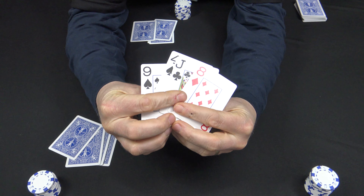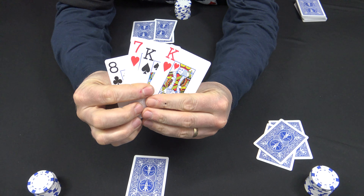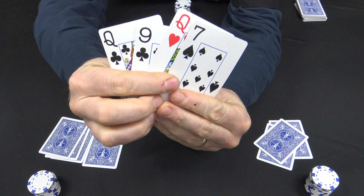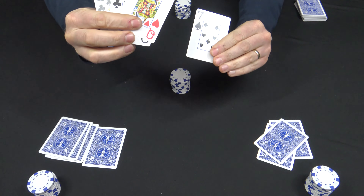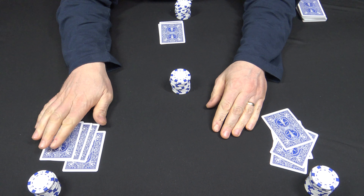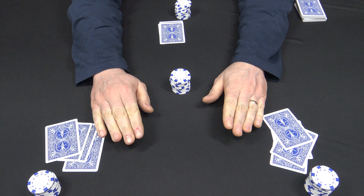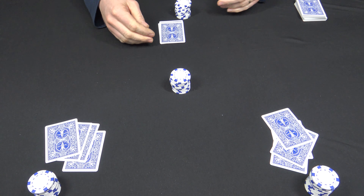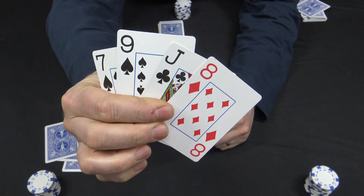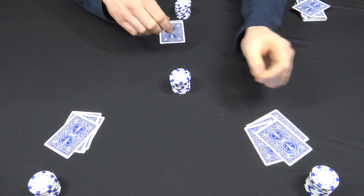Now everybody's dealt their fourth card. This player here is gonna take a look to see what he wants to pass — he's gonna pass this four. This player will pass this seven. And the dealer will pass the seven here. Just make sure none of the players are picking up that traded card before they discard — that would be a major advantage, so spell that out right away. Now that all cards have been traded, there's another betting round. That player checks, this player bets a quarter, and everybody will call.